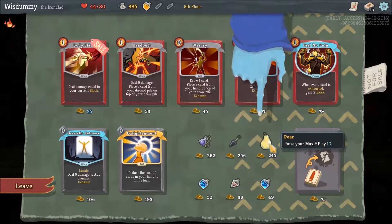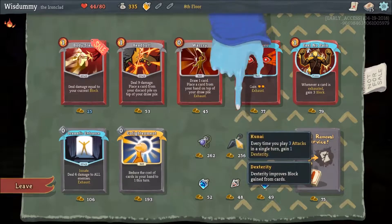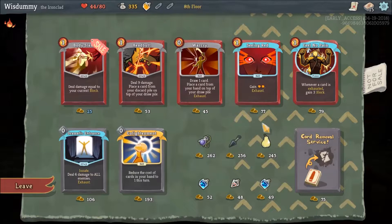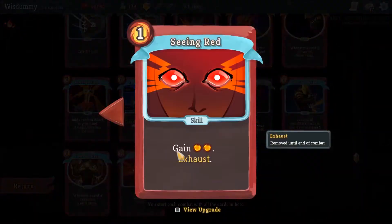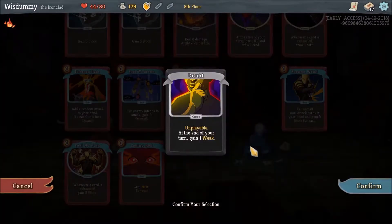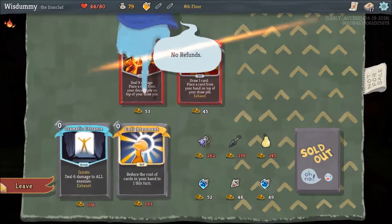Here's the question: do we want relics or cards? Kunai is usually very good, because if you have one dexterity, every block card gives you one more block. Kunai gives you one dexterity whenever you play 3 attacks in one turn. Let's go for another Feel No Pain. This card gives you 2 energy and then exhausts, and when you upgrade it, it's going to cost 0. We still have Doubt, so let's get rid of that. Let's buy Body Slam as well.